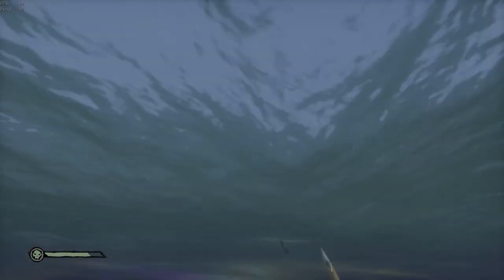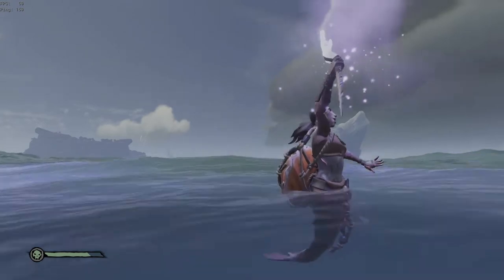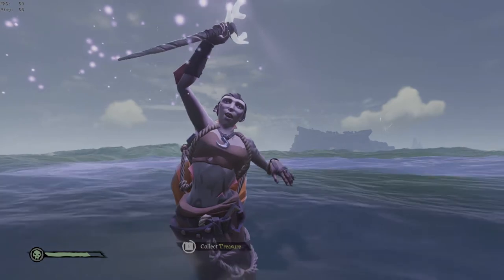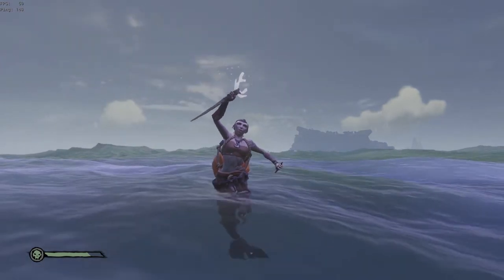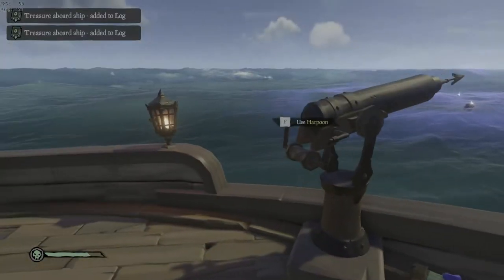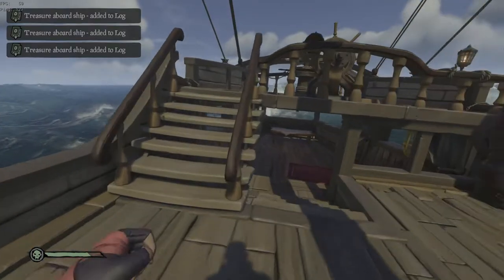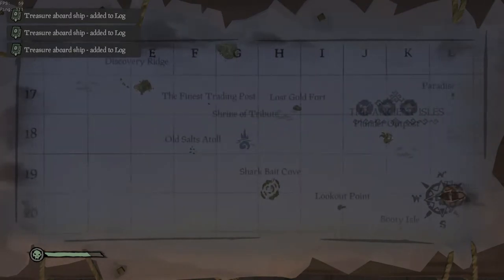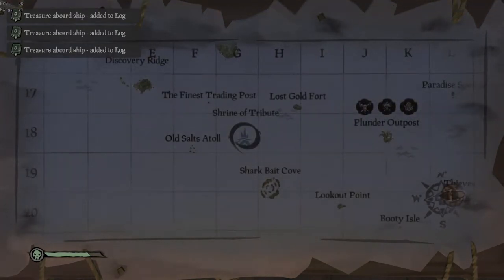Once we get back to our boat, we'll notice that there is a friendly mermaid in the water. They are waiting to give us our loot. Go up to them, hold whatever button it tells you to hold, and your loot will come up. Proceed to get the loot on your boat. After you've gotten all the loot on your boat, head to your map table and mark the Shrine of Ancient Tributes, because that is the next shrine that I will be showing you for this video.